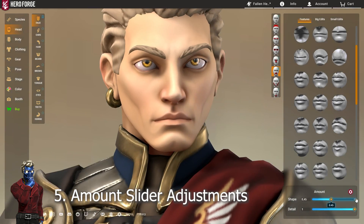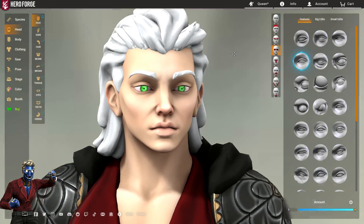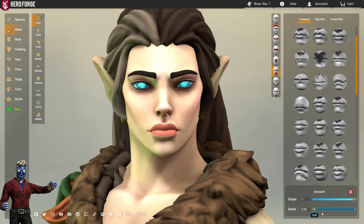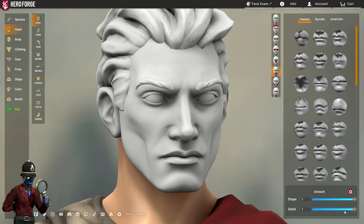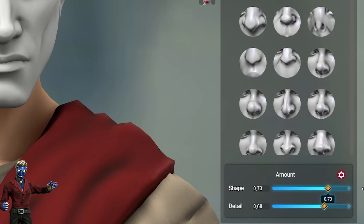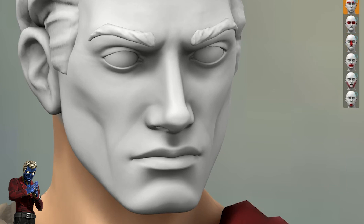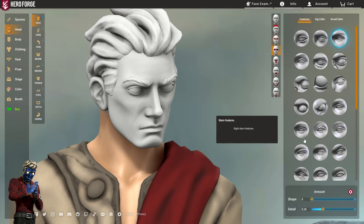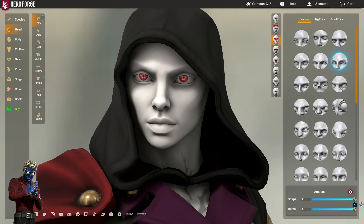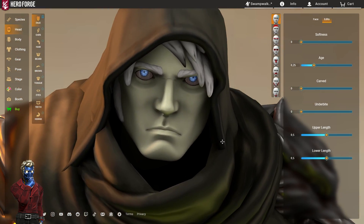Step number five: amount slider adjustments. Before you get to actual face sculpting, a lot of these new face pieces look very silly — lips that don't connect, gigantic weirdly shaped eyeballs, cartoonishly large lips, noses that twist the eyes around. Many of these issues can be fixed later, but there's a better way. At the bottom of most faces there is a slider called the amount slider. If you click the cogwheel on it, you'll see both shape and detail as individual sliders. This is where it matters that we maintained the baseline Hero Forge face underneath — reducing these sliders will slowly morph features back towards whatever base face you chose.